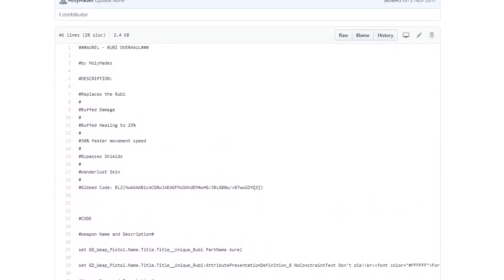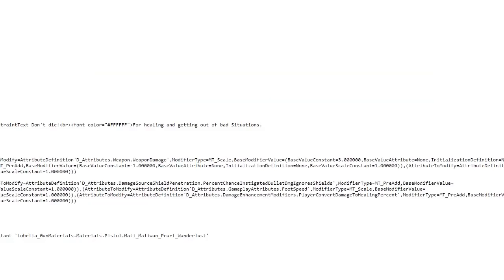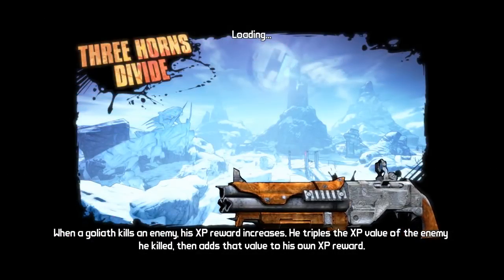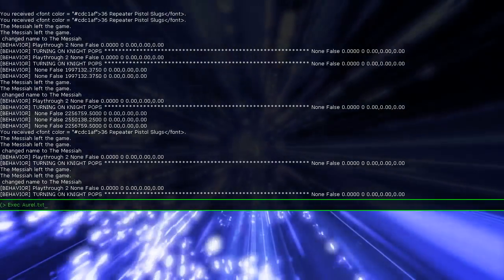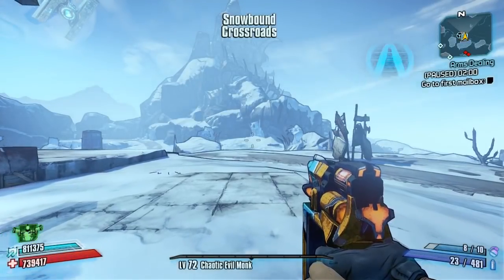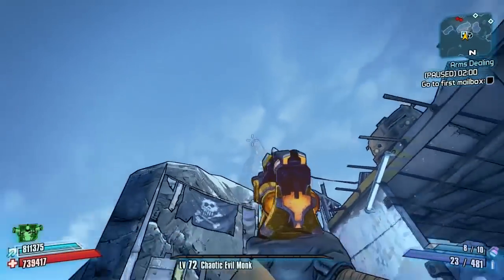Clicking on that brings up the weapon's information page with all the details you need. To save it, click on the raw tab, right-click, save as, and save into your Borderlands 2 binaries folder. Remember what you've saved it as, come into the game, open up the console commands, click it in there to activate it — and like I said, you're going to need a Ruby for this.